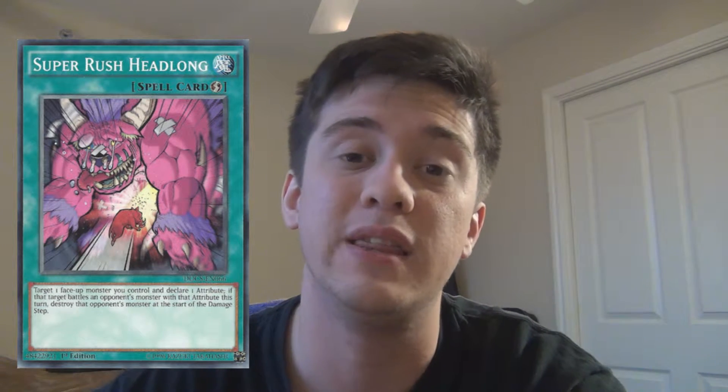Moving on to number 4, we have Super Rush Headlong. For the same reason that Reptier is on this list, so is Super Rush Headlong. Basically, what this allows you to do is give the effect that if one of your monsters battles an opponent's monster of a certain attribute, that monster is instantly destroyed before damage calculation. But this is a quick play spell card that can be played during the battle phase and can let you get some sneaky things in to get over your opponent's pesky monsters, and it can be played on any of your monsters — so you don't have to run a specific monster, you just need to run a specific spell card. That's why it's number 4.